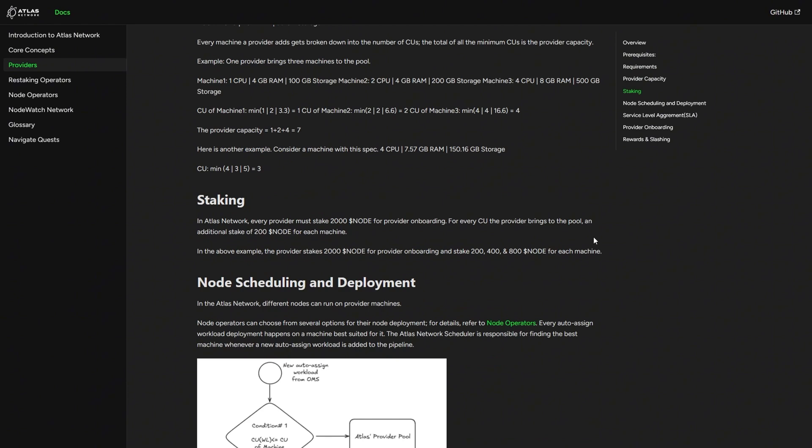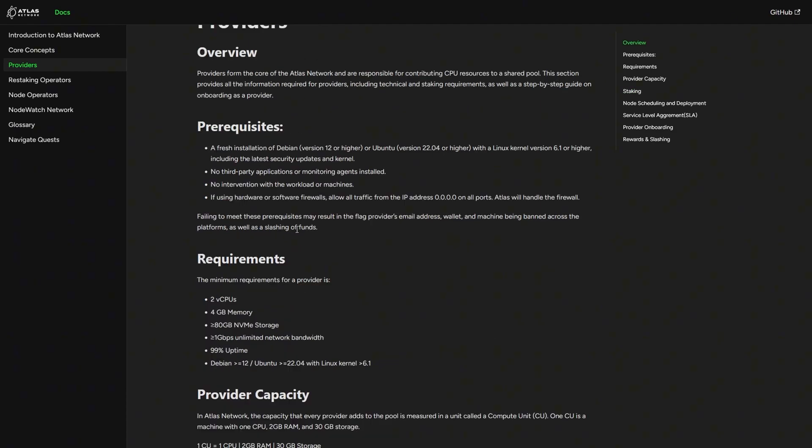In order to add a machine to Atlas, you need to be a compute provider. To be a provider, you have to stake 200 node tokens for provider onboarding, and for every machine that you add, you're going to have to stake 200 node tokens per compute unit. The good thing right now is that as part of the incentivized testnet, staking is free. After the incentivized testnet, this will most likely change. Very importantly, the compute you dedicate to Atlas has to be used solely for Atlas — do not use your VPS for any other thing, as this will lead to your wallet being flagged or banned and could lead to losing your funds.